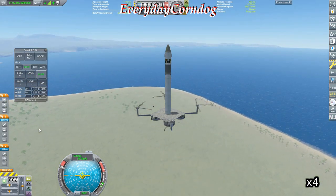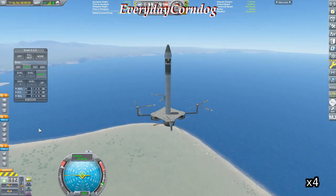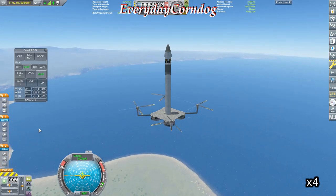We're going to go ahead and fly up to about 10 kilometers here. When we get there, we should be just about stable and steady. Then we're going to launch the whole rocket from there.